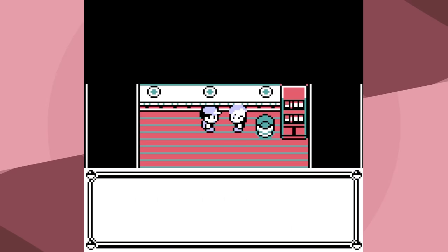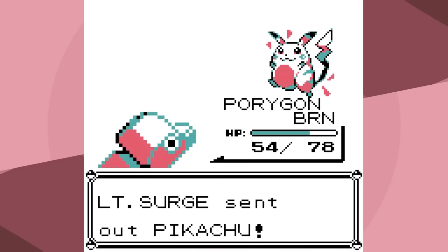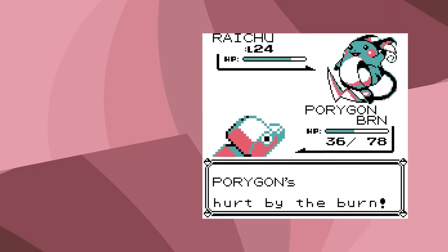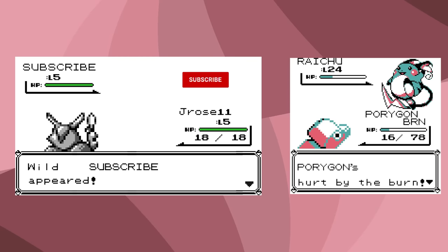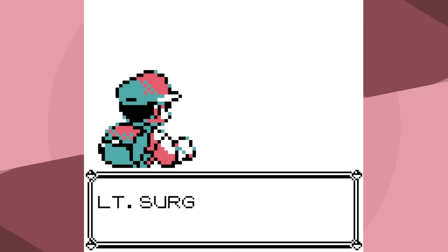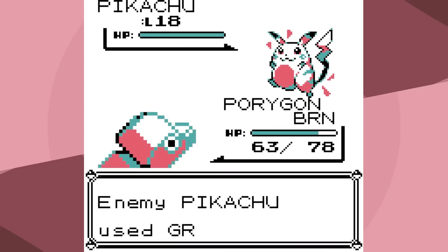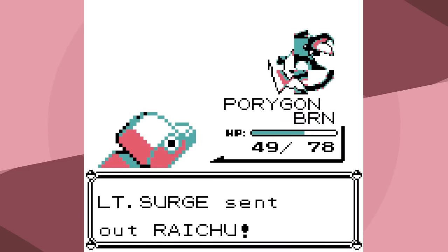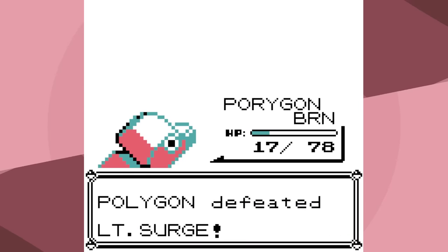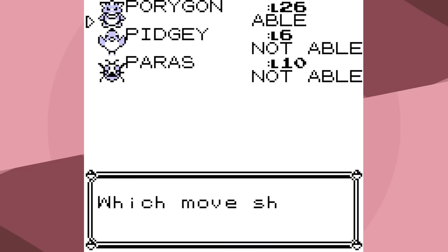That was because Voltorb used Sonic Boom. I insulted Surge pretty badly — this may be a little bit of karma. Finally we start to get some good luck: Voltorb didn't use Sonic Boom, the critical hit makes Screech not matter, and as we battle Raichu for like the hundredth time, what mattered was not getting Sonic Boom from Voltorb. Voltorb ended up being one of the big limiting factors, which is different. That's why I like doing these runs — you never know.